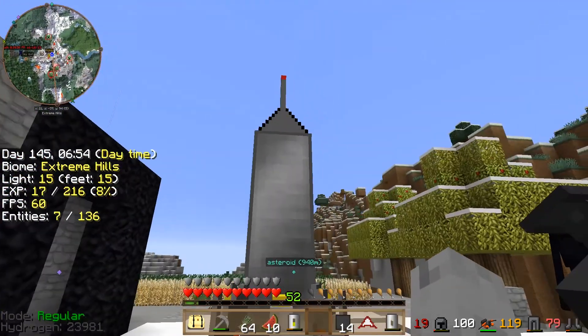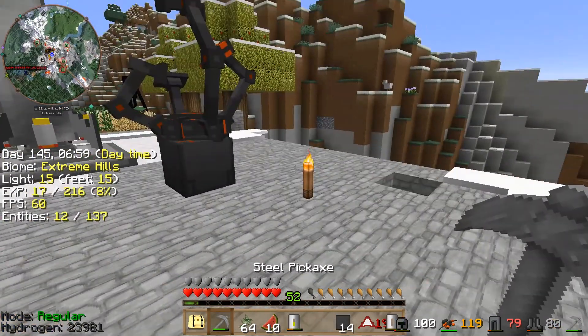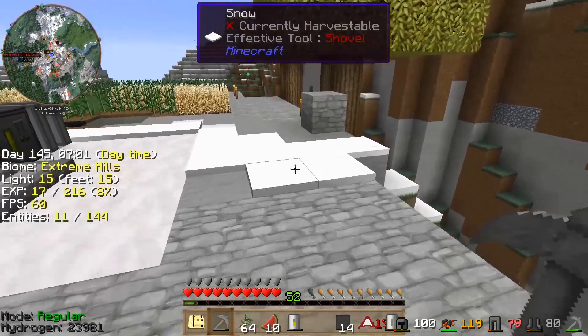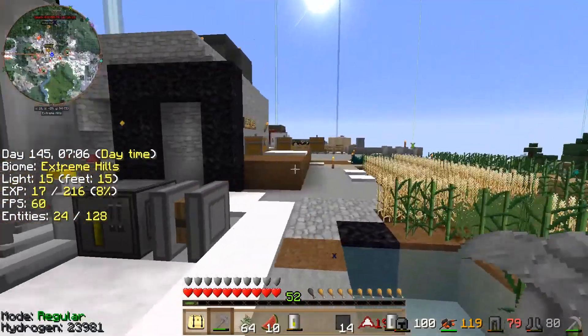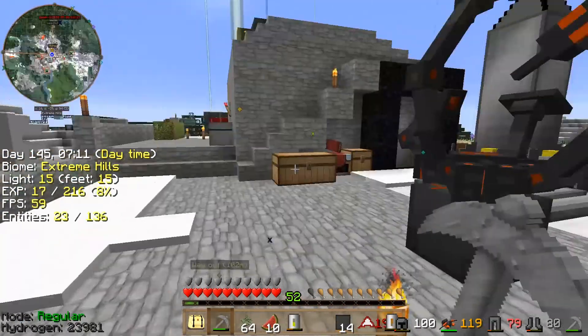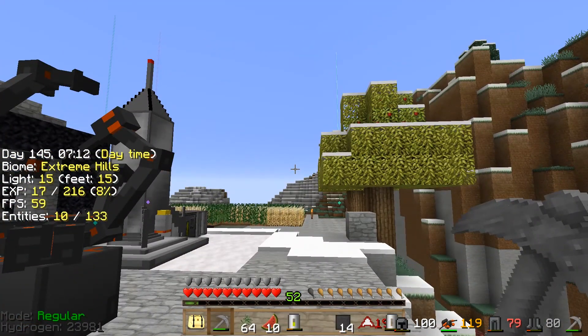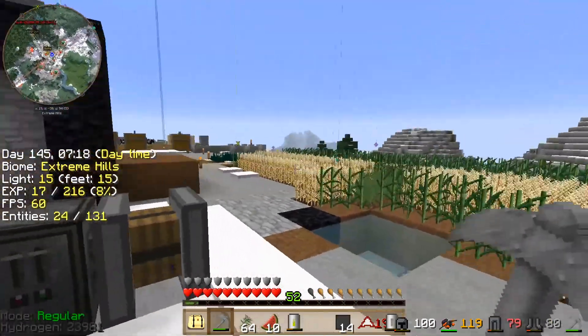Here's our National Workbench and our Tier 2 rocket. I'm going to try and kill this Enderman if I can because we need Enderpearls for our first thing. He's out of here. Crap. Well, that was a little bit of a brief look at what's coming up ahead.